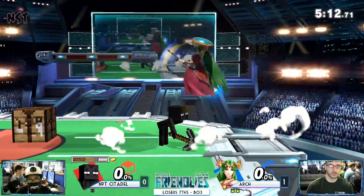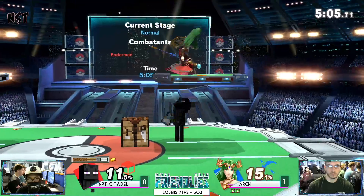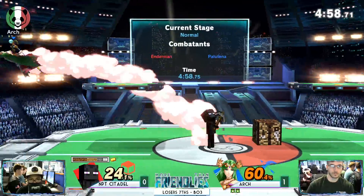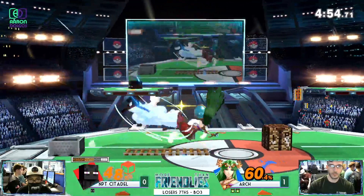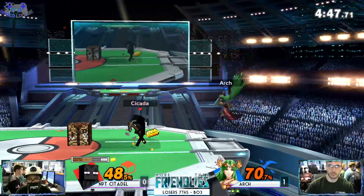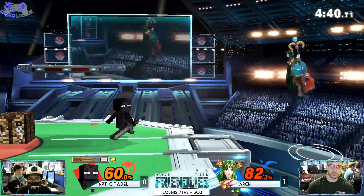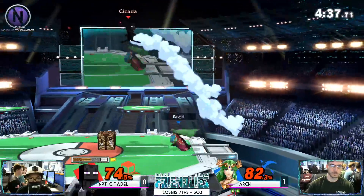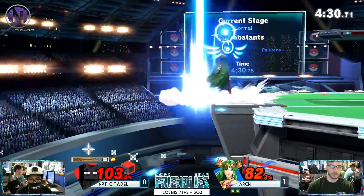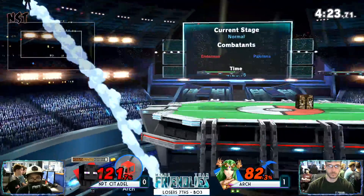Doesn't find the no-impact landing string. Back air out of shield — good damage, but eventually he'll need to take the stock. He's doing a reverse jab into back air. Steve's best out-of-shield option is this jab, and you can do the jab in the opposite direction with a precise input. It can then combo into forward air or back air depending on which direction — normal jab or reverse jab.